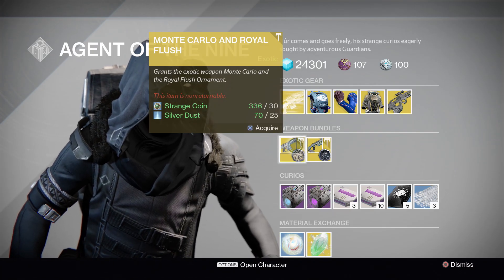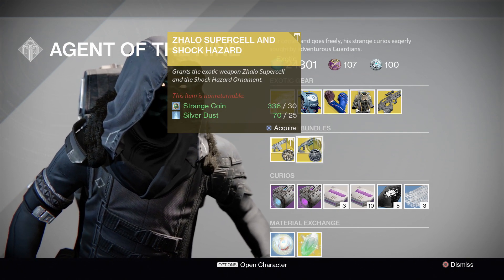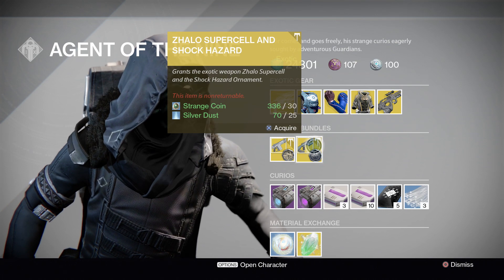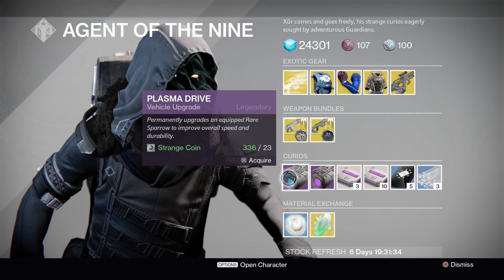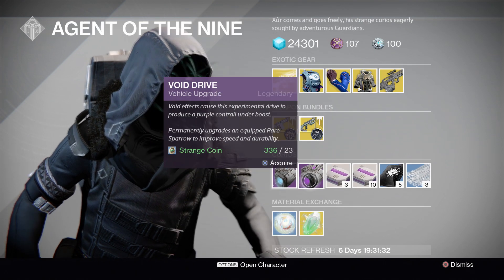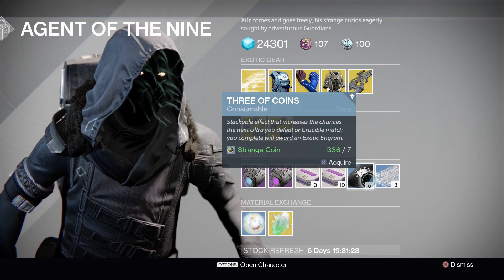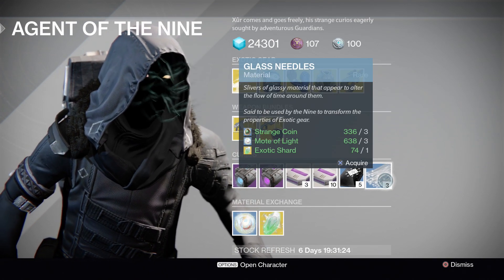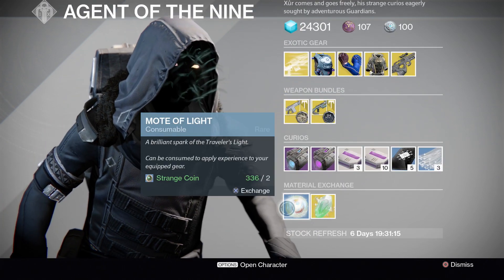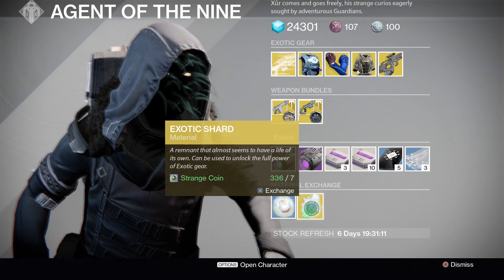For your weapon bundles, this time we have the Monte Carlo with the Royal Flush, and we also have the Zalo Supercell with the Shock Hazard. Both of which will run you 30 Strange Coin and 25 Silver Dust. And for your curios, we've got the Plasma Drive and Void Drive, the 3 and 10 pack of the Heavy Ammo Synthesis, 3 of Coins, and the Glass Needles to re-roll any of those exotic armor pieces. And also, if you're running short on materials, they've got the Motes of Light and the Exotic Shards for you as well.